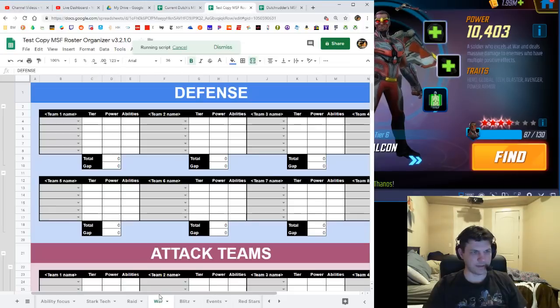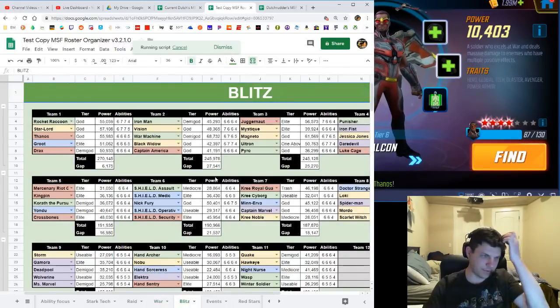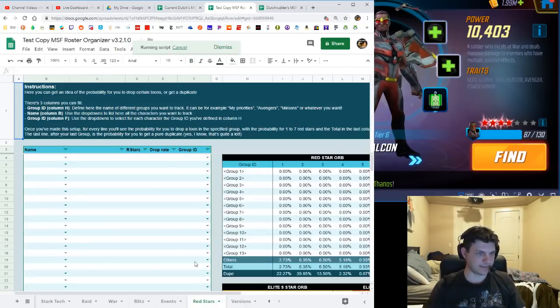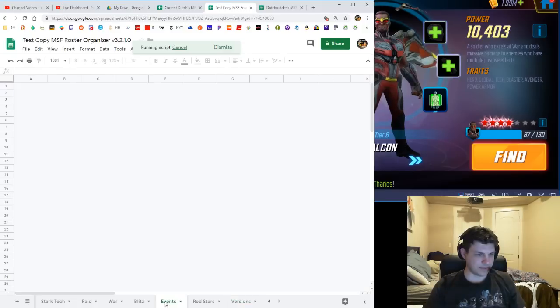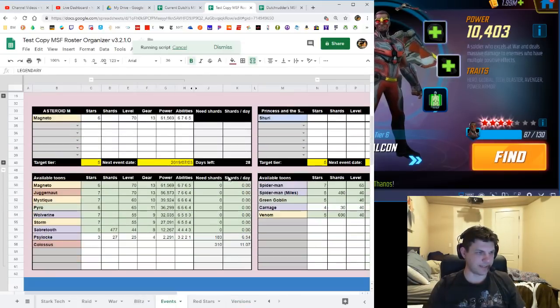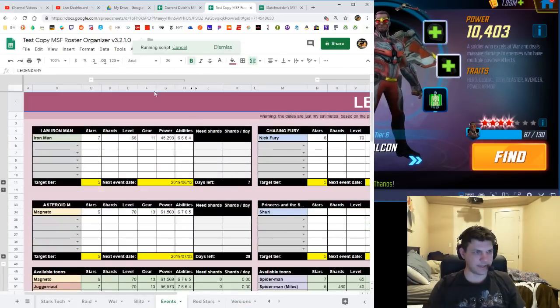I can see Stark Tech and the character profiles. I think I had my Blitz teams filled in and those came through. I might go ahead and add my war teams too — like my Ultron team that got four or five wins last run, which I was happy about. The script may still be running and bringing in more information, but that's pretty much how you pull all this stuff in.